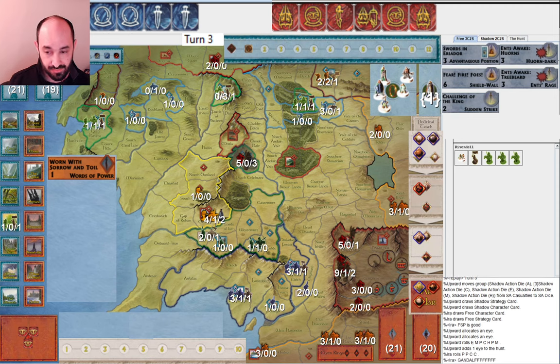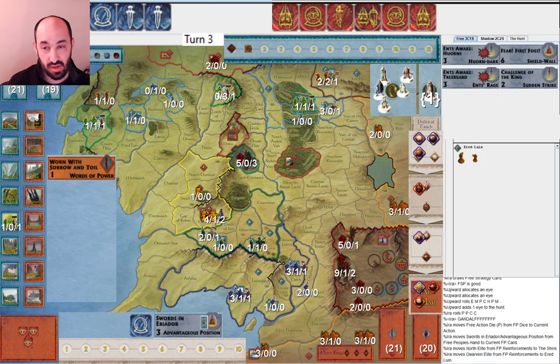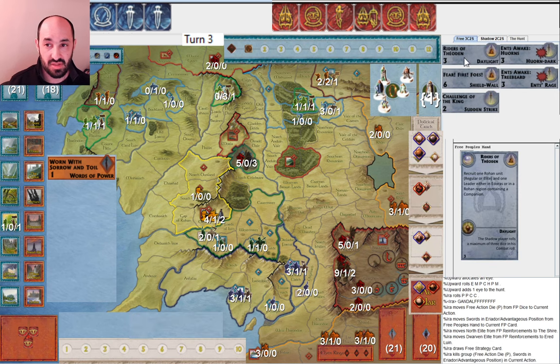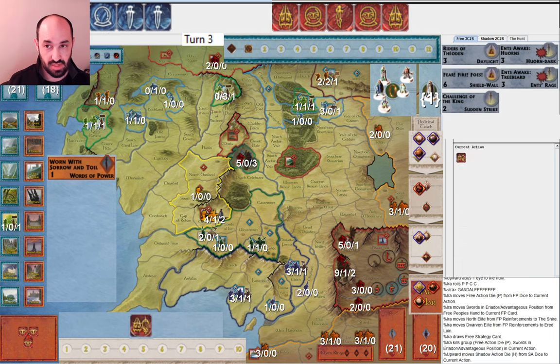I start by playing Swords in Eriador — what else am I going to do? I need to cycle more cards and getting more units on the board isn't bad. Now Riders of Théoden — I've cycled six strategy cards and I got one of the two that muster in Edoras. I think I'm in time. It's going to be difficult for my opponent to muster up Orthanc fast enough to get to Helm's Deep before these units can get in.